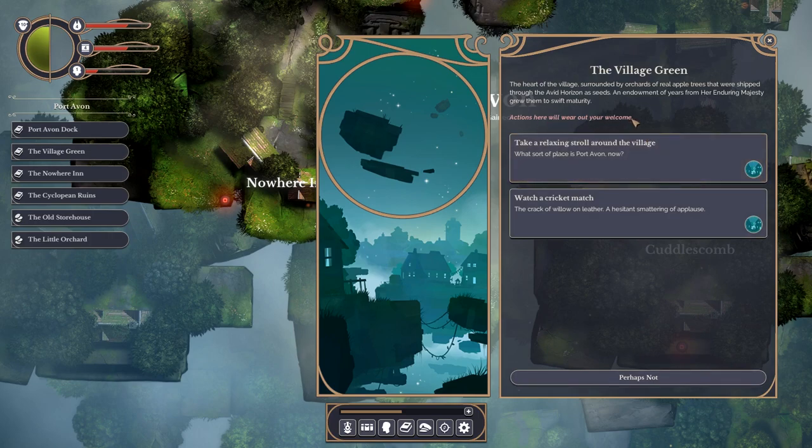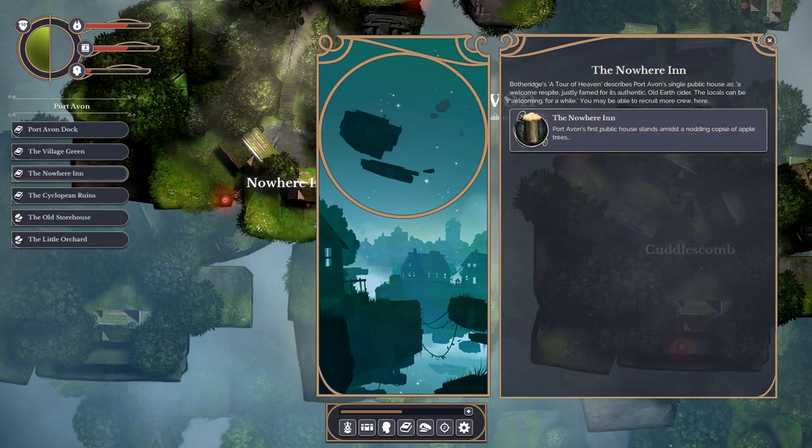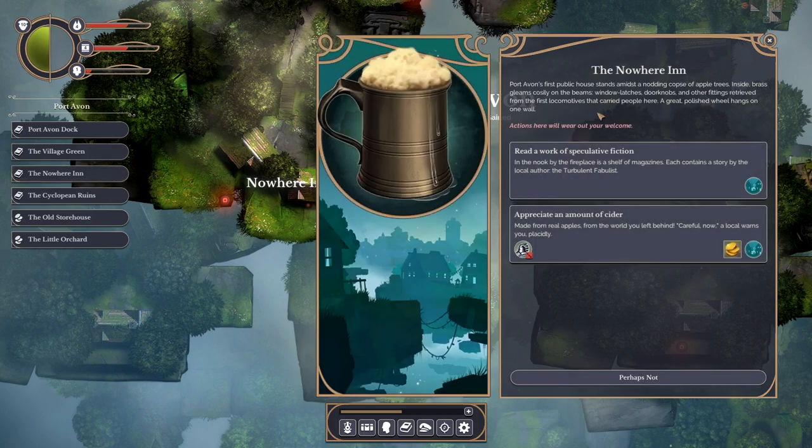Actions here will wear out your welcome, so we've got to be careful. Take a relaxing stroll - I've lost some terror, down to nine. My welcome has gone down to two, so it looks like we've only got three actions allowed here. Let's go to the pub. Port Avon's first public house stands amidst a nodding corpse of apple trees. Read a work of speculative fiction? Each contains a story by the local author, the Turbulent Fabulist.